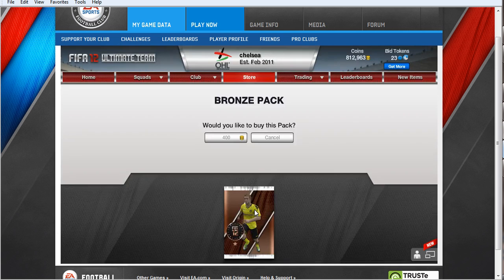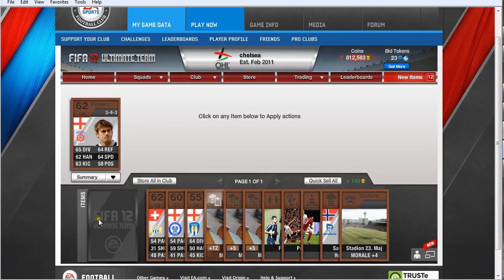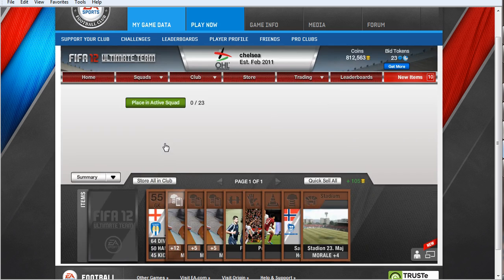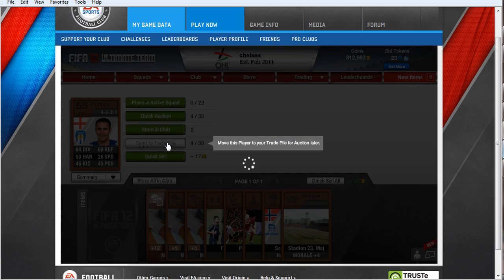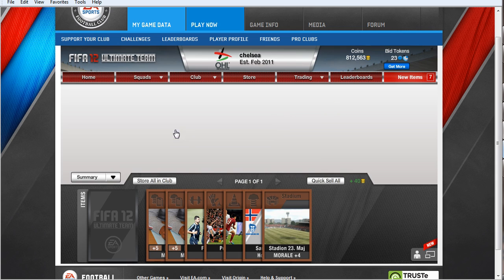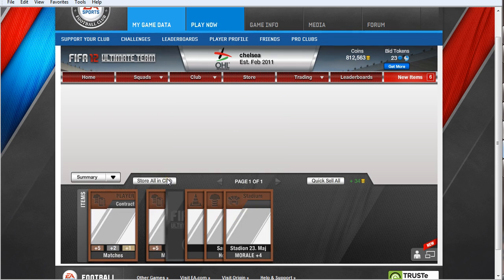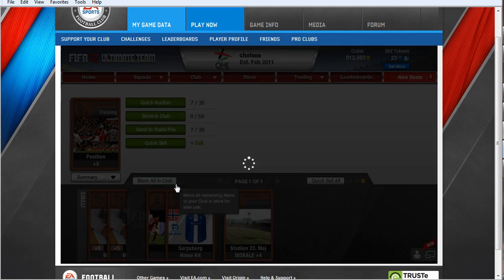I'll buy one. What you do is send to the trade pile — you'll send all the players and the rare contracts. You can keep the non-rare contracts if you want, and the fitness ones. Sometimes they sell, sometimes they don't.